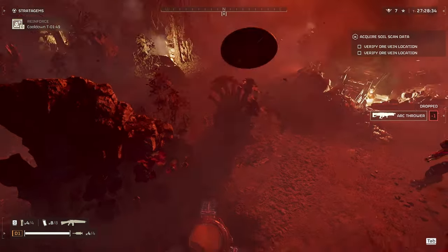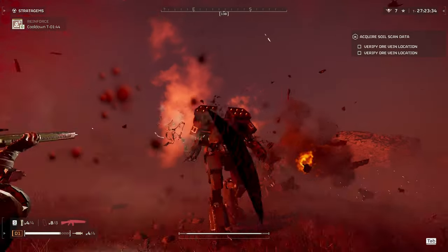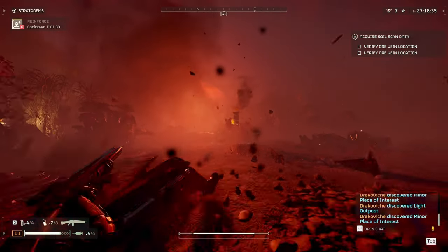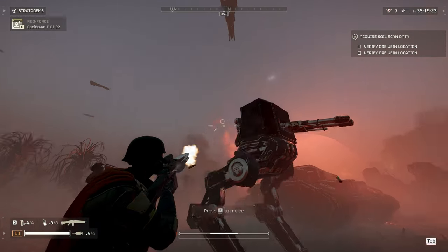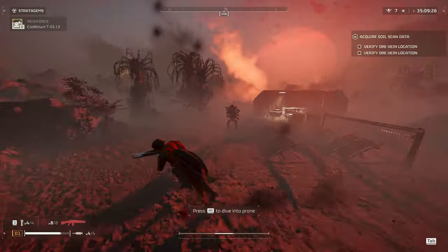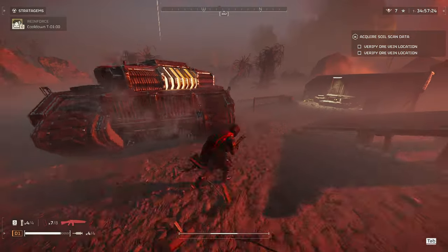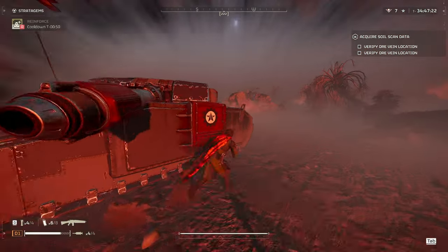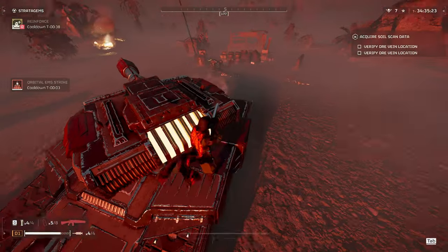Next up, Devastators — their weak points are the head, the midsection, the rocket launchers, and the backpack. I tend to go for the head and midsection. I start at the midsection and then let the gun's recoil travel up to the head. Next up, the Tank: its weak points are the exhaust in the back and the solar panel on top. I recommend going for the solar panel on top — you can ride the tank, which makes it a lot easier.